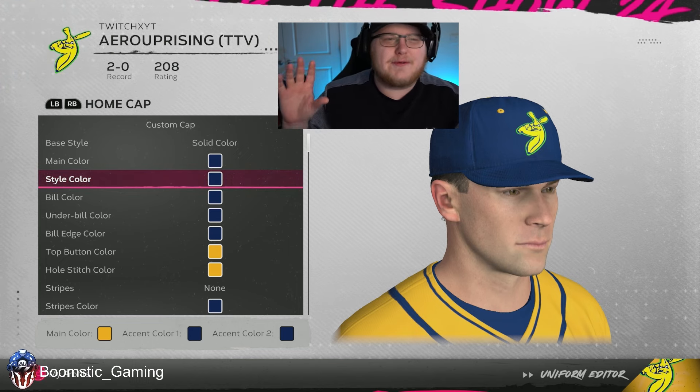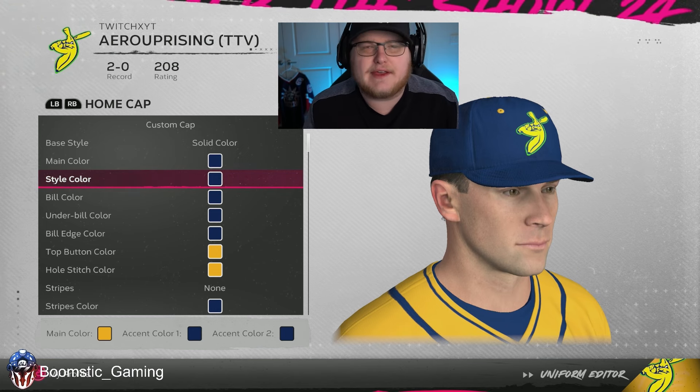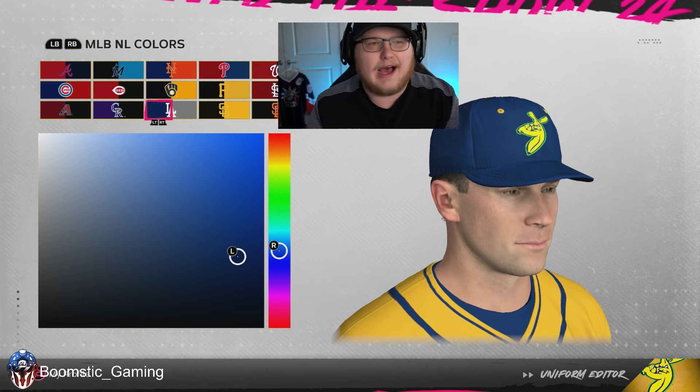Keep in mind, this is not going to be an exact one-to-one replication. I also made a couple of modifications because I think that just makes the uniform look better. When it comes to the blue that you want to choose, it is going to be Dodger blue. This is the closest preset value that SDS has to the Bananas. I'm not someone who goes in and wants to make it exactly on the nose — I think this looks pretty close to what we see in real life and will be a really good representation of the team.